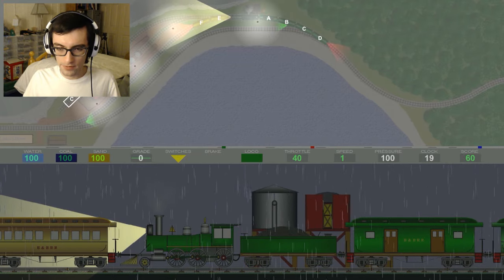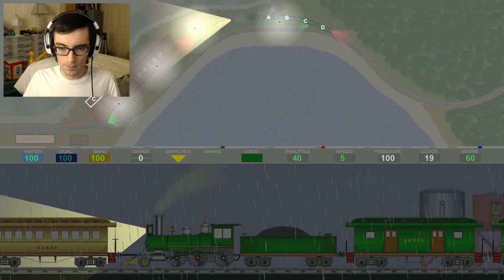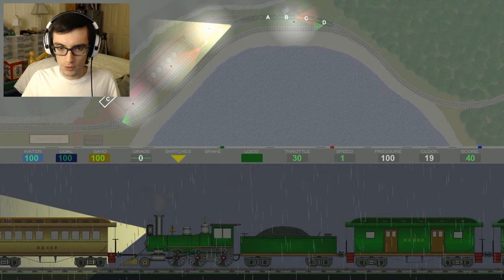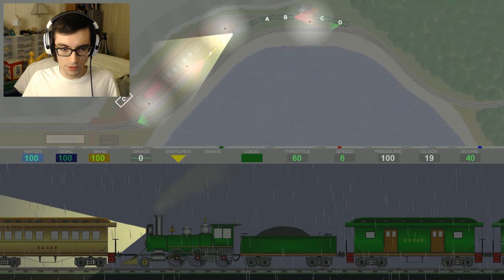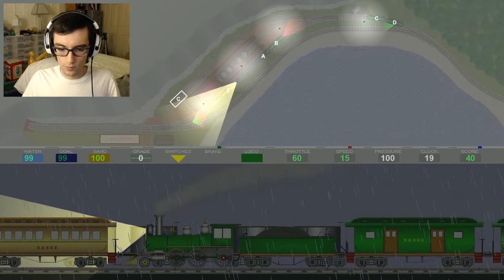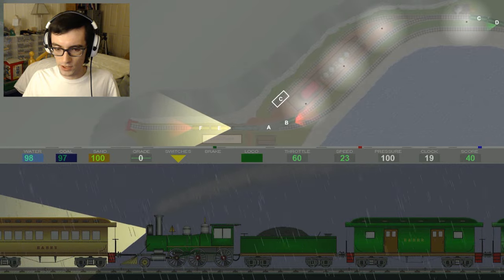Now that we've topped ourselves off with some extra fuel and water, we should be able to mosey on back over this way. We'll stop right here, unhook here, and then just keep going forward. We'll loop around past this siding and then push railcar C into that rectangular slot right over there where it needs to be. We're still going to have to keep these two railcars in front of us because I haven't figured out what to do with them.